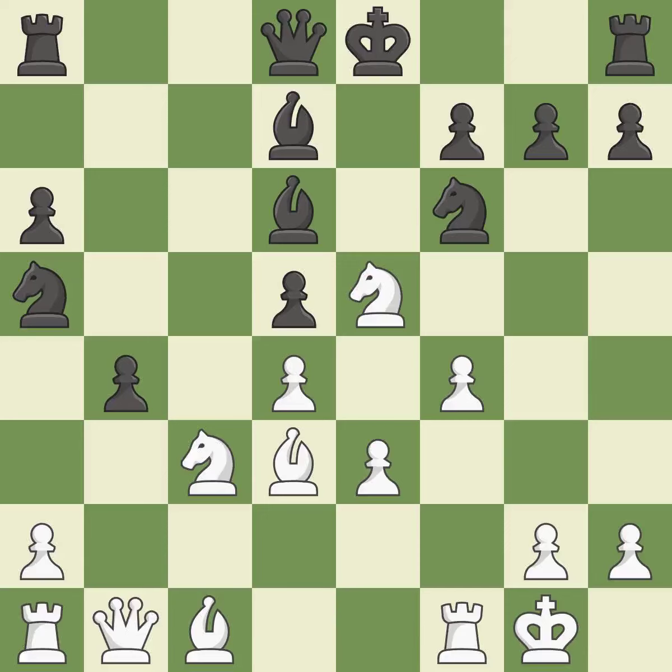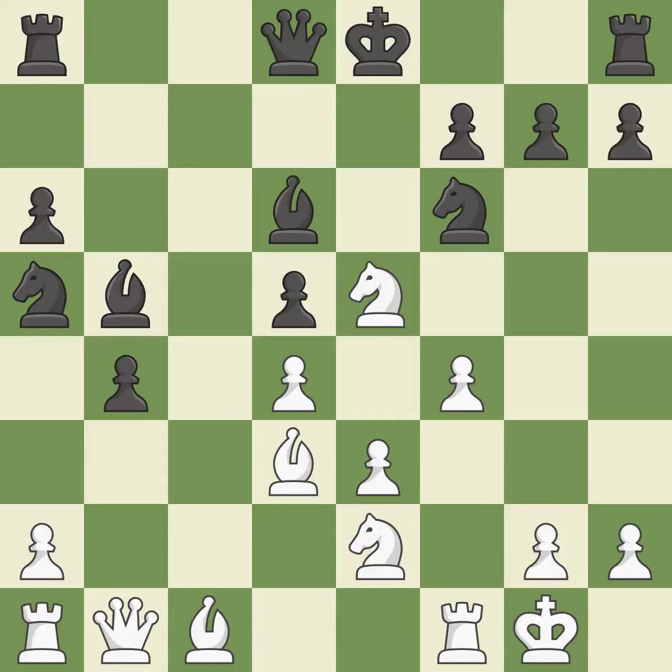A pawn kicks the opposing knight, forcing it to move or risk being captured — it is ideal. The knight is now on a square that is more secure. This provides an equal exchange of parts — that's good. This exchange is fair — it is ideal. Recaptures — it is ideal.